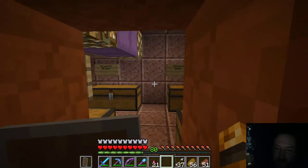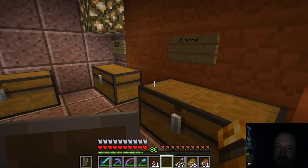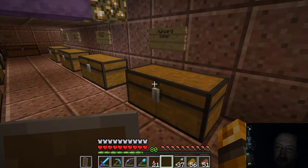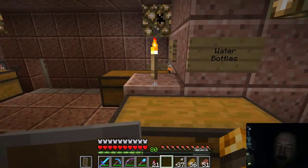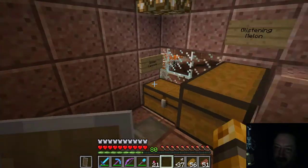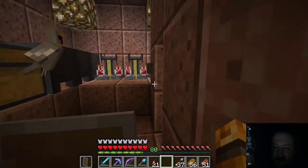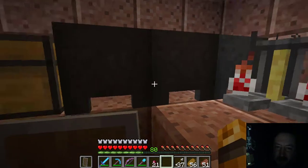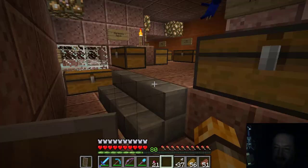Over here is where I put all of my chemistry stuff — like potions and lingering potions, splash potions, awkward water, dragon's breath, glass bottles, water bottles, glistening melon, golden carrots — anything that I need to make potions. There's my rabbit's feet and my alchemy center with cauldrons filled to the brim with water, which the door leads outside.